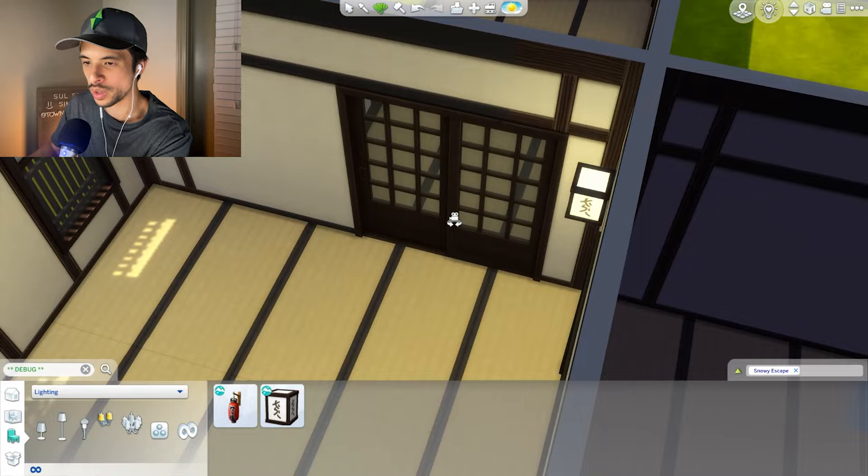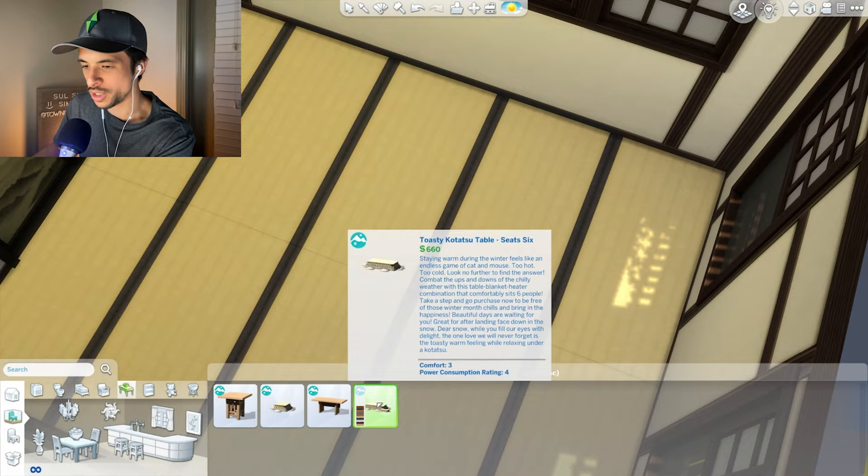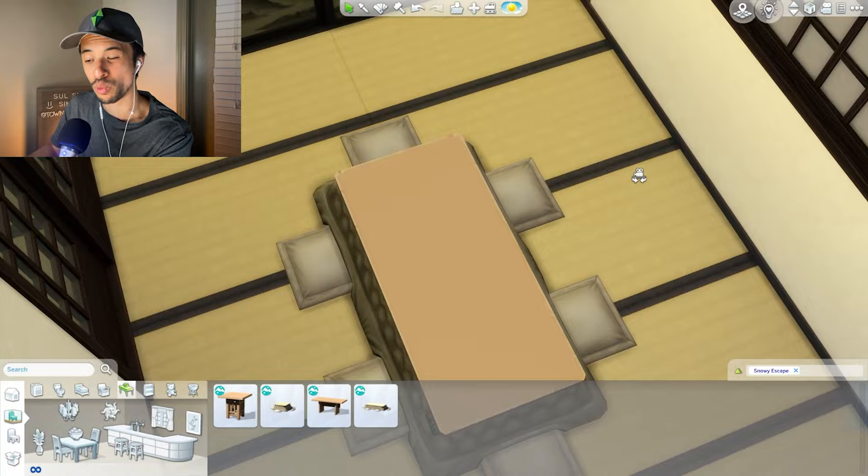I do like these lanterns - they have a little bit of what I presume to be kanji or at least the Simlish variety of it. So I think that works fine. For the dining table, we do have some options - we do have this really nice kind of more standard option, but we also have a kotatsu table as well, which I think could fit in really nicely. Given that this lot is a little bit more traditional, I do think this kind of seating matches the aesthetic of the house a little bit more.